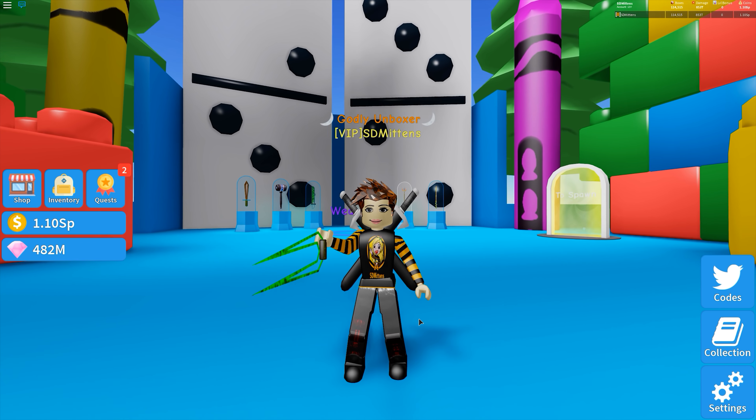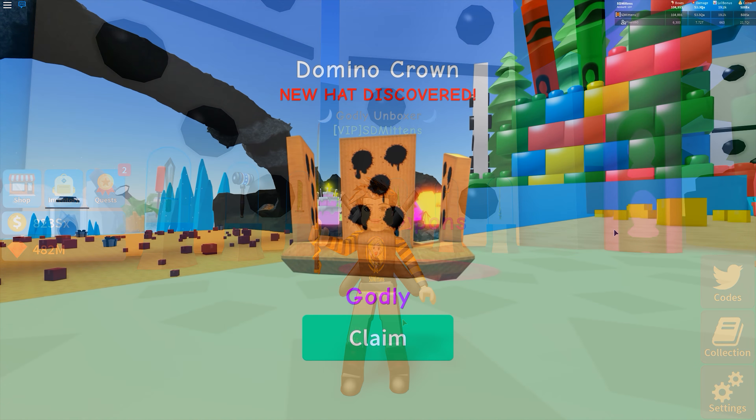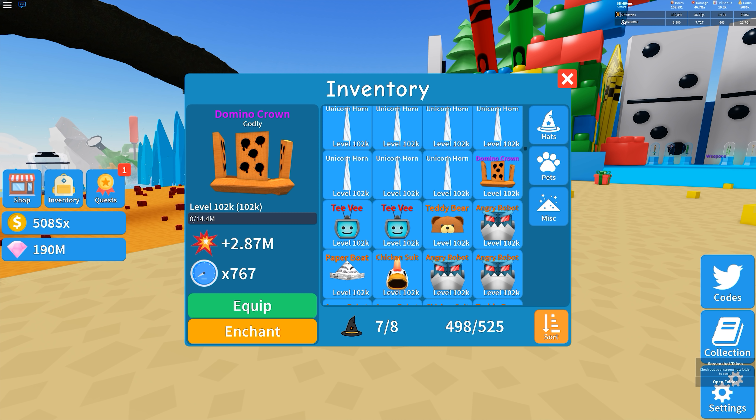Next we have Pharaoh's Spear and it does 640 million damage. We'll have a closer look at it — I don't mind the look of this one actually. Yes, I like this one, looks pretty cool. We have one more to look at — it's a Mythical Blade and it does 2 billion damage, that's crazy! Let's take it and have a closer look. I don't mind this one, I like the colors in it.